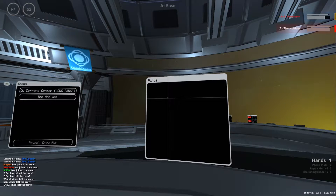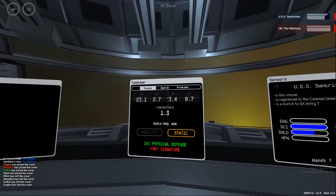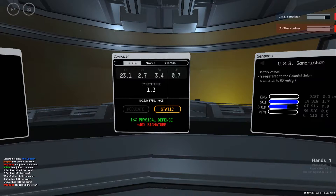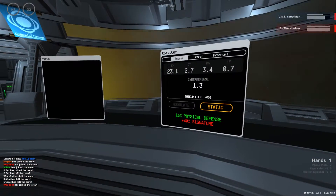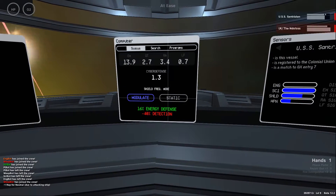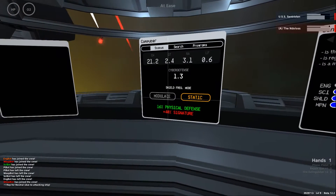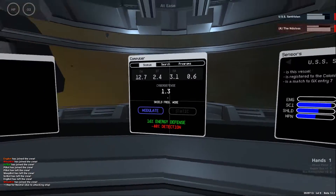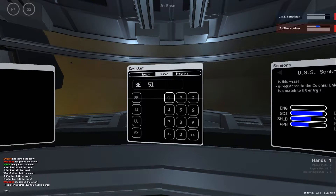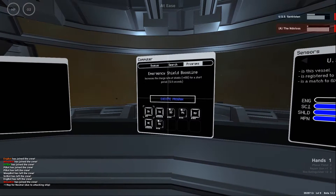There is also a virus system — these are warp drive programs in the hands of the science officer. The scientist can also switch the shield type: modulate gives plus energy defense, while static gives plus physical defense. So if you're attacked by a rocket, switch to static; if there are energy weapons, use modulate. There's also a search program which hasn't been very useful yet but may become interesting later in the game.